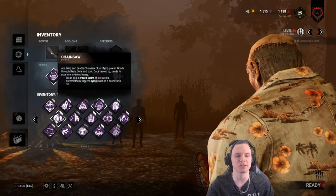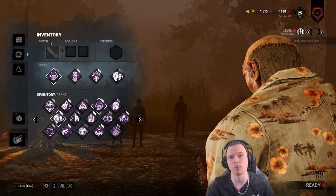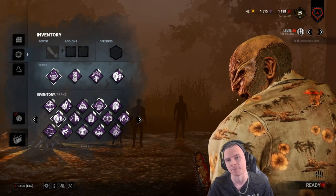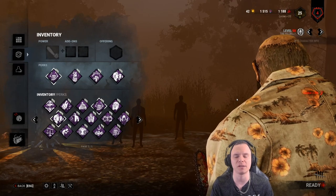Billy moves across the board at 230% movement speed. He can rev his chainsaw in 2.5 seconds and it downs the target in one hit, therefore making it a very lethal weapon. There are a lot of ways you can build your Billy.